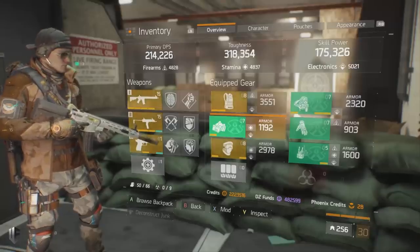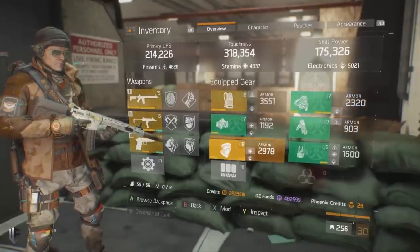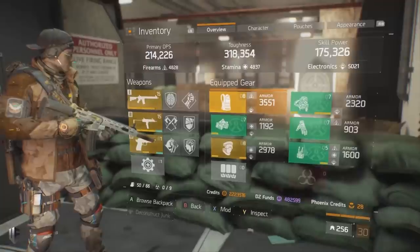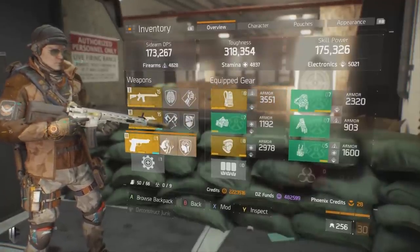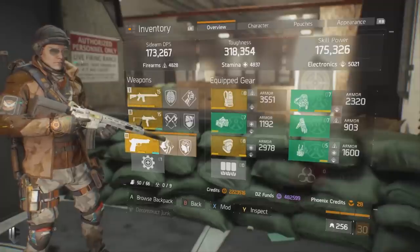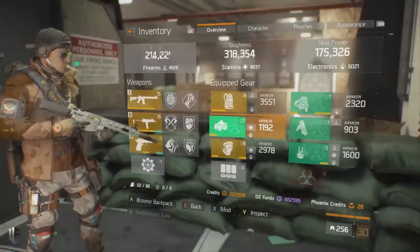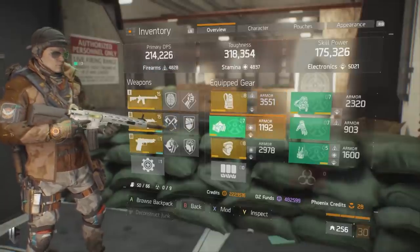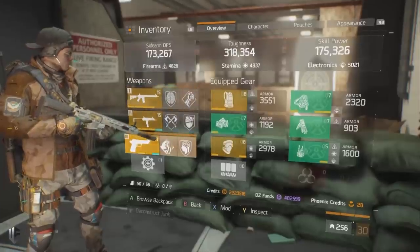Today I'm going to be walking you through my grenadier support build. It utilizes four-piece Final Measure, the Short Bow Championship knee pads, a variable chest piece, and a variety of guns to augment the build and support the composition. It can deal a lot of burst damage, has a very off-meta style of gameplay, and is something I consider to be quite fun.